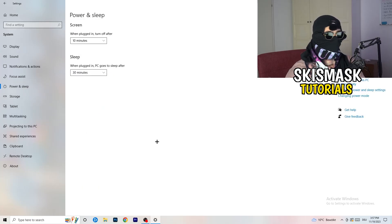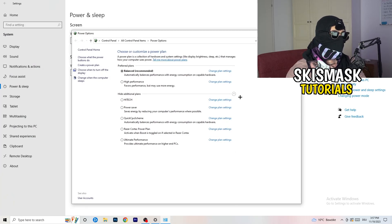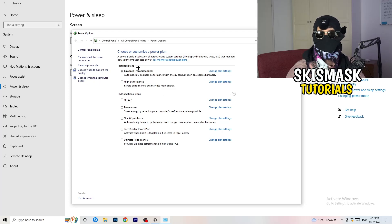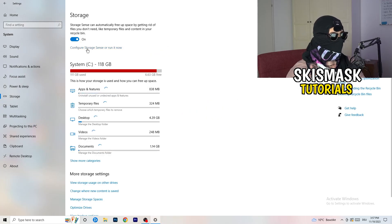Next, go to 'Power & Sleep' and on the right-hand side click 'Additional power settings'. You'll see power plan options. For me, 'Balanced' works best, but some PCs work better on 'High Performance' or another plan with additional settings. Take your time and check which one works best for your setup.